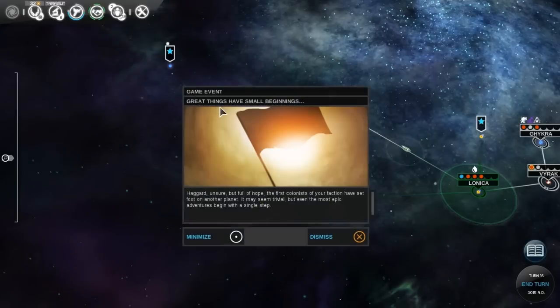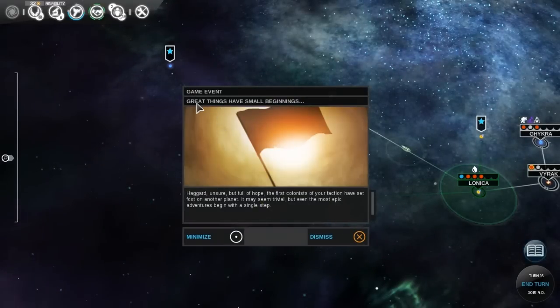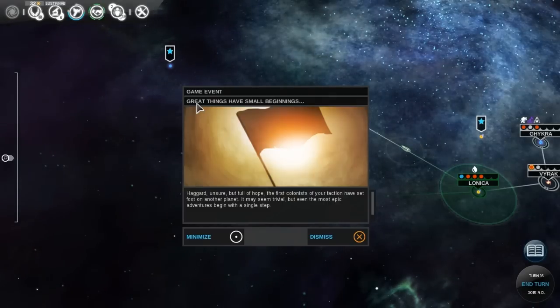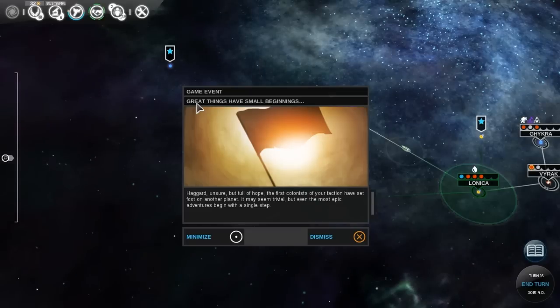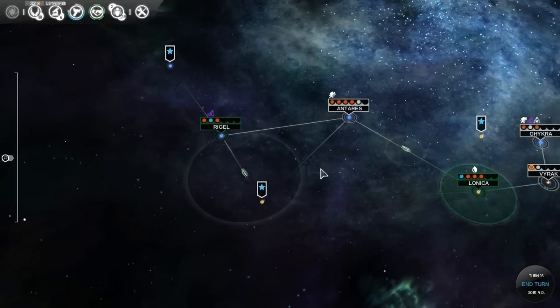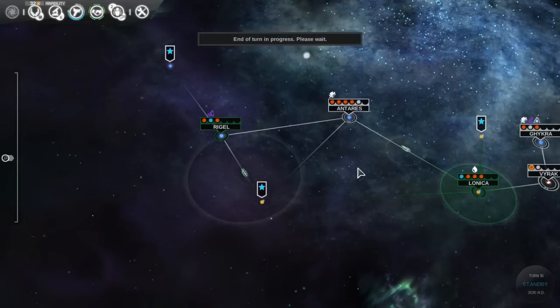Great things have small beginnings. Haggard, unsure, but full of hope. The first colony of your faction has set foot on another planet. It may seem trivial, but even the most epic adventure starts with a small step. Really, I'm the first colony because we left the United Empire — we un-united from the United Empire to do that.